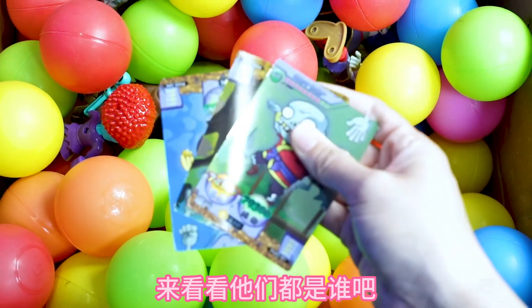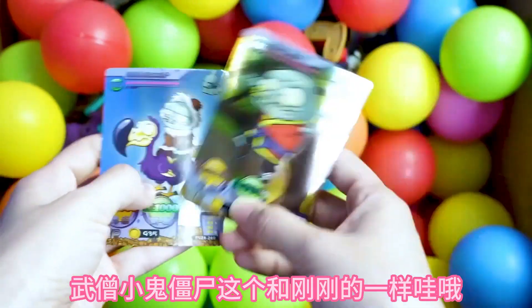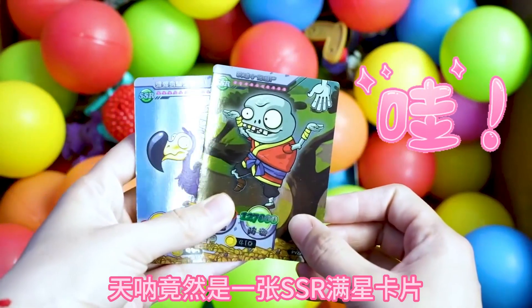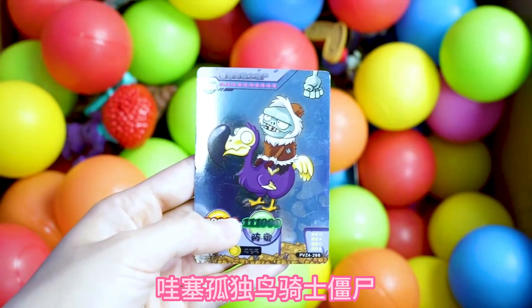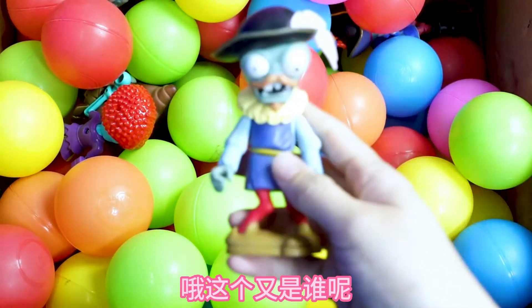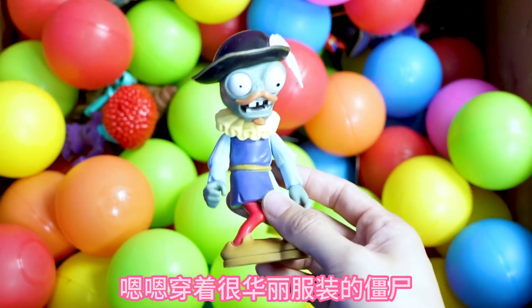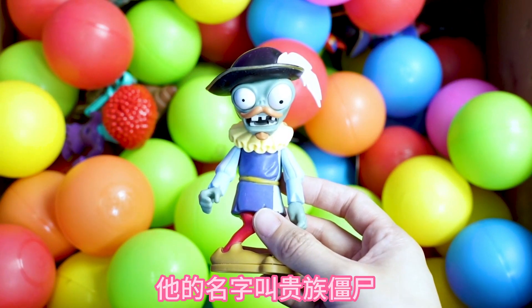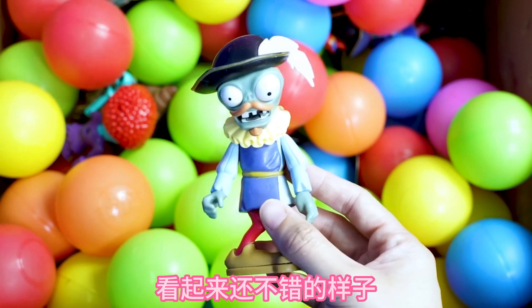这边还有好几张卡片，来看看它们都是谁吧！五星小鬼僵尸，这个和刚刚的一样。哇哦天哪，竟然是一张SSR满星卡片——孤独鸟骑士僵尸！哦，这个又是谁呢？穿着很华丽服装的僵尸，让我想一想，它的名字叫贵族僵尸，看起来还不错的样子！